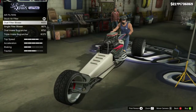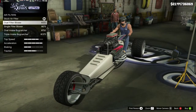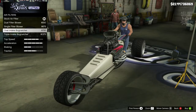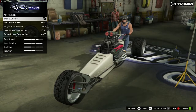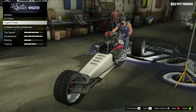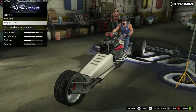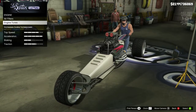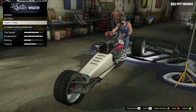The oval bug catcher and the filters in my opinion just look underwhelming. The stock one just looks the best; the others look overkill. So I'm going to stay stock for the air filters, because I just don't think any of them look better than the stock version.